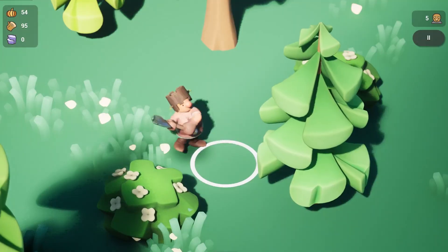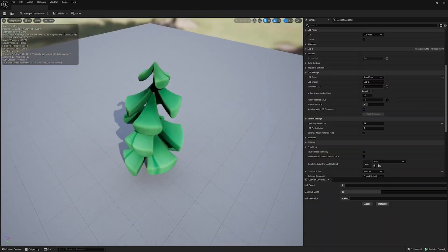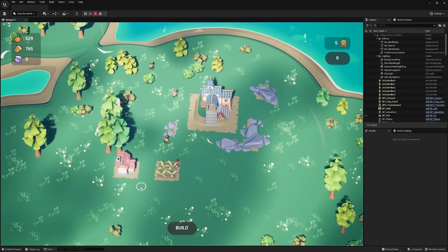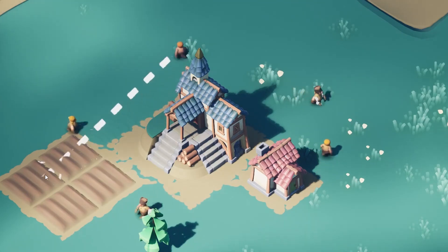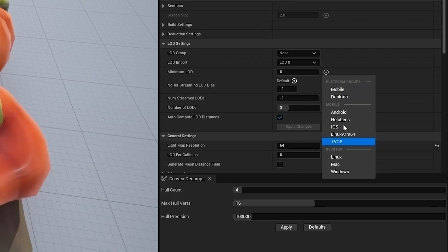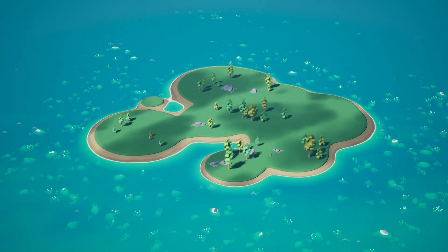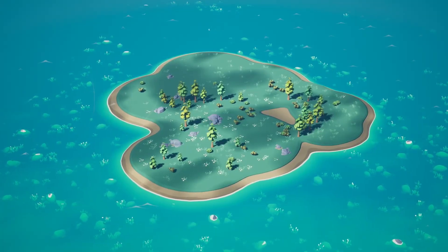Hello guys, welcome back to another video. Today we're going to be checking out CropOut, which is a free Unreal Engine 5.2 RTS game template that just released. You can download it for free, dig it apart, learn from it, and even build upon the project itself. CropOut comes with a bunch of new Unreal Engine features, including common UI, enhanced input, geometry script, and so much more.